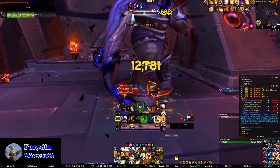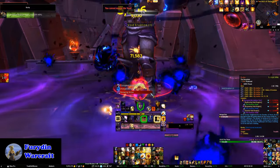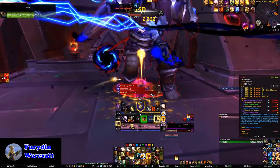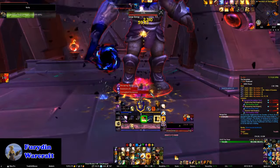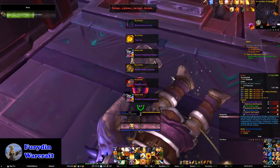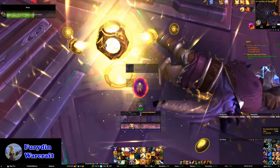Up to Ra-den, and this fight is now quite easy. It did originally have a mechanic where the boss's target would get a stacking debuff that eventually took your health pool down to one HP where you'd get one-shot, but that's thankfully removed. So again, it's another just zug zug and you're done. And then onto the gold ball to get back down to the main area.